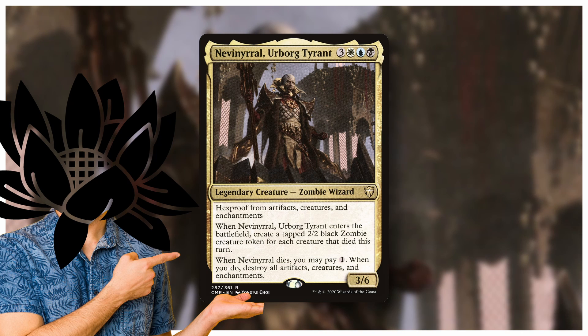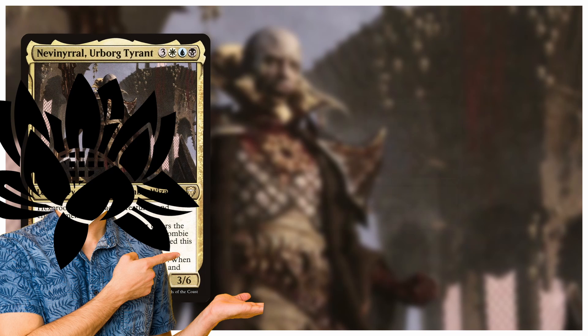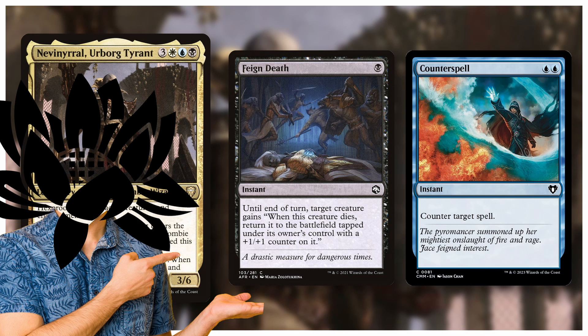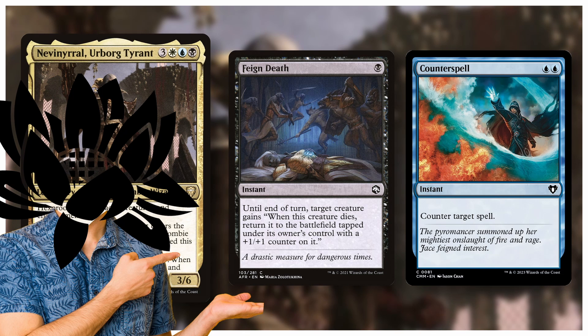Deck number two is Nevinyrral Suspend. Nevinyrral, Urborg Tyrant is a nasty commander — at six mana, this Esper commander creates a 2/2 zombie for each creature that died this turn when it enters. You can also pay one when it dies to destroy all creatures, artifacts, and enchantments. This deck is normally full of feign death cards, control cards, and sac outlets to get tons of zombies, then use our commander to wipe everybody else's board. It's still got some of those feign death cards because they're just really good, but this deck is about predicting the end — you're like the crazed guy on the side of the street saying 'the end of days is coming.' That's the role you're playing with this deck.